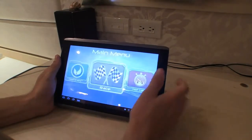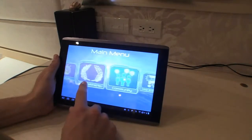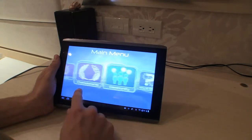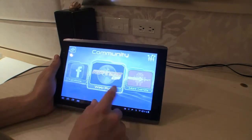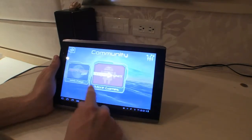As soon as you get here, here's the main menu. There are three different types of racing: race, hot lap, and championship. Over here you've got your community, which goes to share on Facebook, the Riptide GP webpage, or more Vector Unit games.